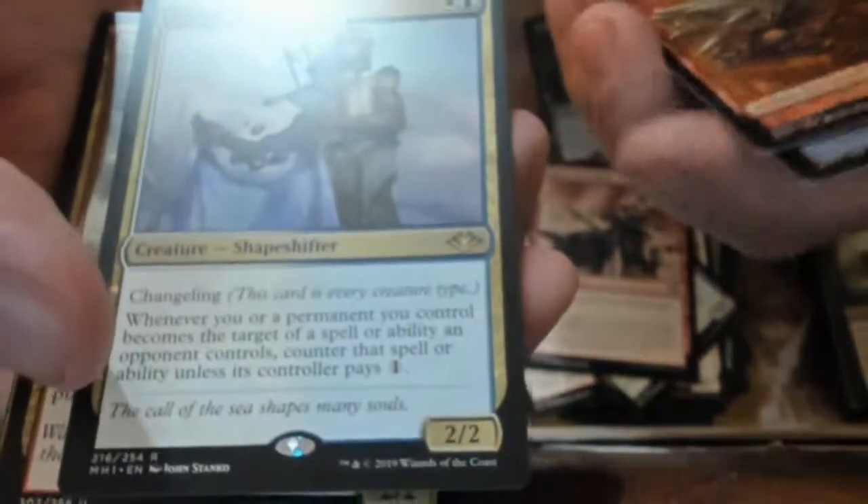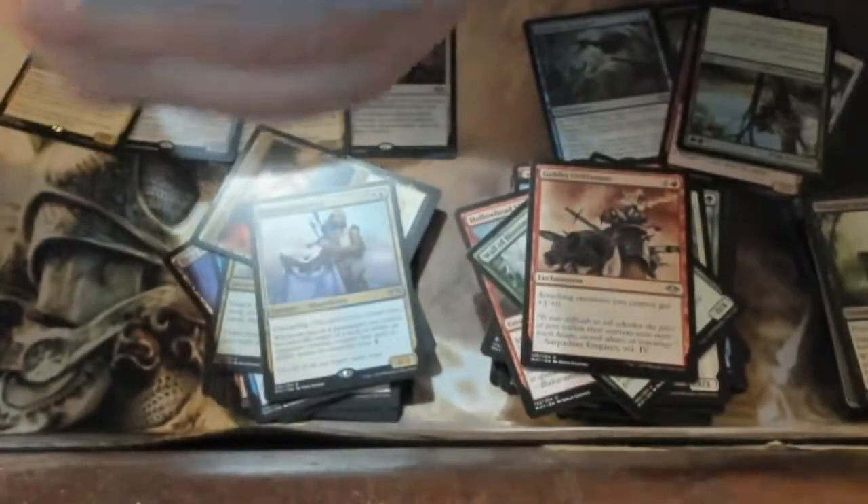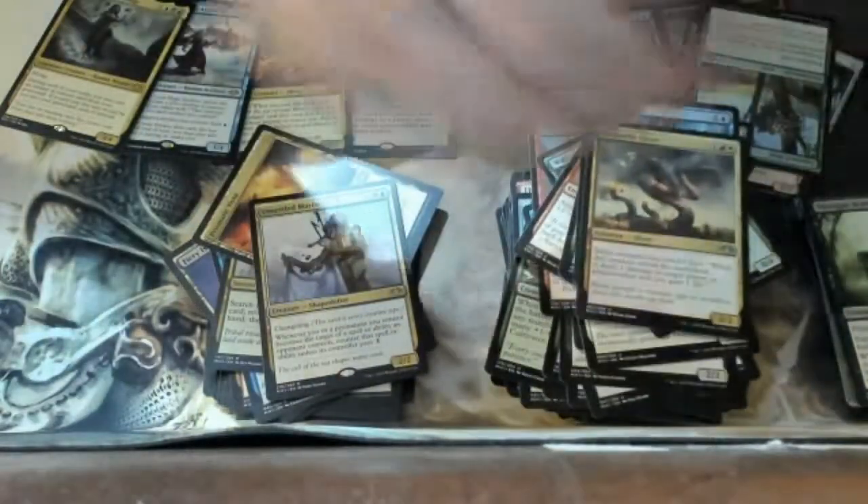That 20/20 indestructible foil Marit Lage token — maybe you've seen one but it's still cool. We got a soldier, and then we get the Prismatic Vista — another bomb land! I love bomb — Wall of Blossoms! Have you gotten your Modern Horizons box yet? Because I have. We got a changeling, a Settled Minotaur, and a Mariner.